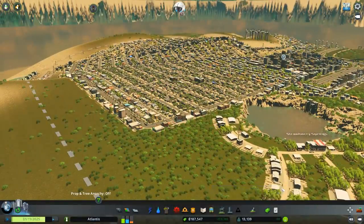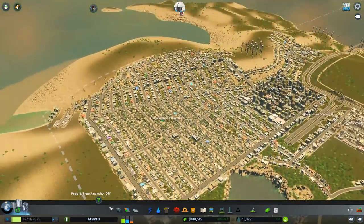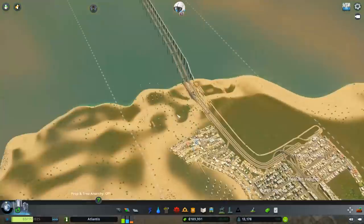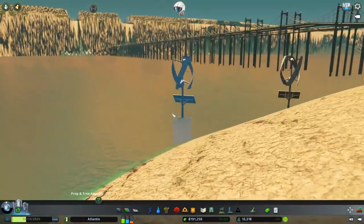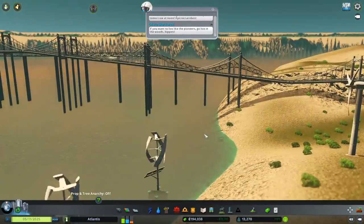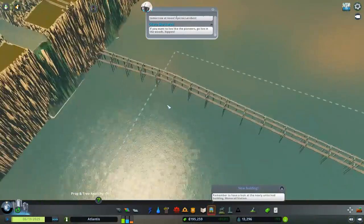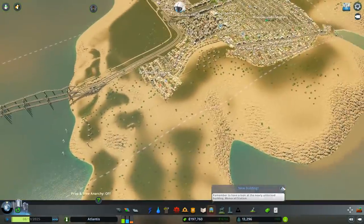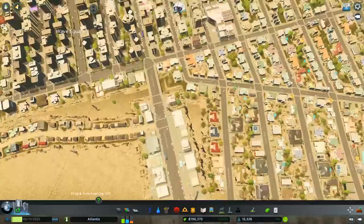Hello and welcome back to City Skylines Atlantis, where we are currently undergoing a huge growth spurt in the city, and at the same time the water is getting slowly and slowly higher. It's actually noticeably high now. There's a lot of water. The city is growing very quickly, though.